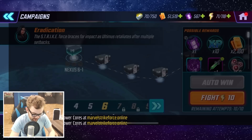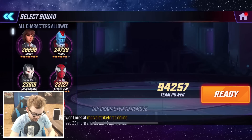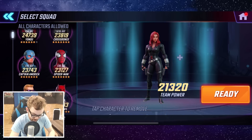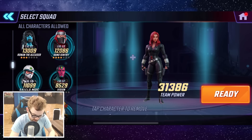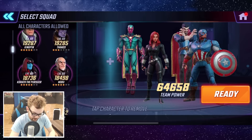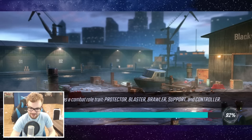Let's go to the campaign — head to Nexus and find some opponents around a similar power level. We're going to build a team to support Vision as much as possible. Since he's an Avenger, we'll bring in Black Widow, Doctor Strange, Captain America, and Night Nurse as a healer. If you haven't seen our Night Nurse video, check it out — it's just absolutely ridiculous.